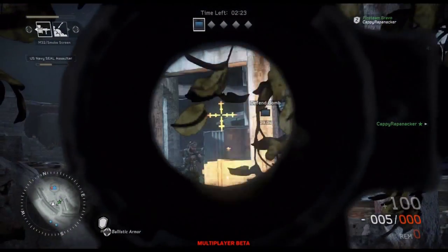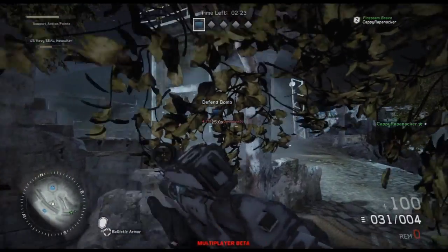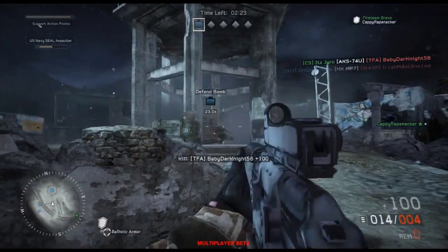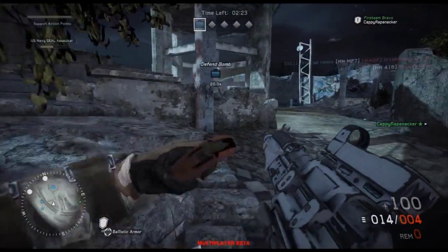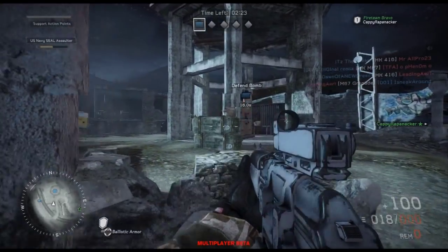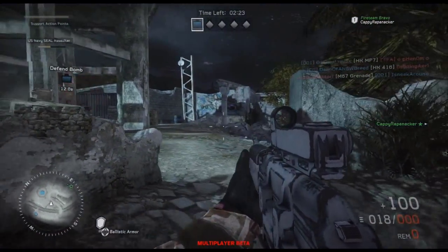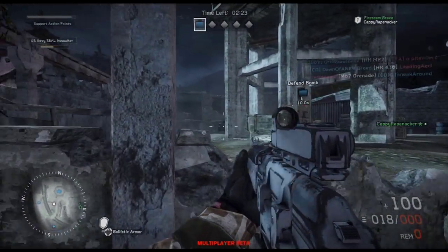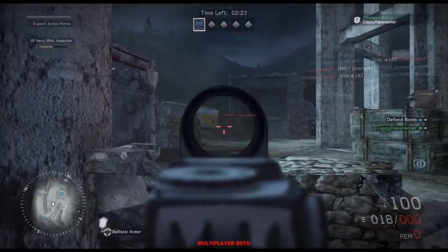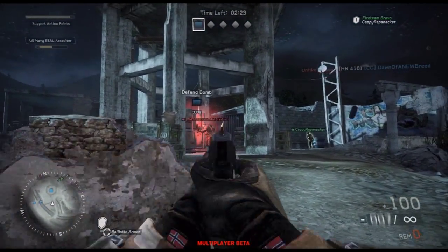Most of the other classes offer grenades or flashbangs. What you see there is the M26 grenade launcher — it's an assault support action, the offensive perk. It is not very strong and not very accurate, so I would not suggest picking it. I would suggest picking the smokescreen over anything else.